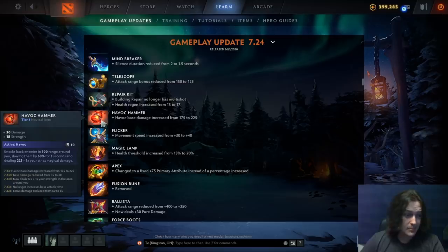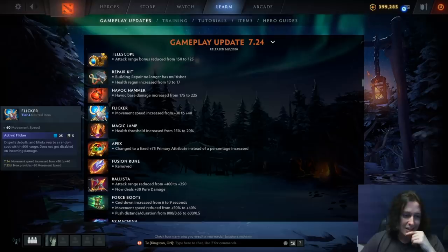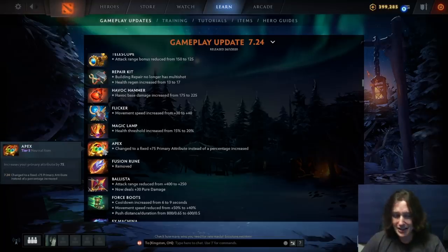Camera base damage increased a little bit — kind of a bad item, but we'll see if they keep buffing it. Flicker move speed has been increased — I think this item is really good, 40 move speed is an incredible amount. Magic Lamp health threshold is now 20% instead of 15%, but I still think it's a mediocre item since 300 health healing at the time you get tier four items isn't that great. Apex now gives plus 75 of your primary attribute instead of a percentage — thanks to that morphling with a thousand damage. Fusion Rune straight up removed — you'd kill the right enemy, pop it, and the game's just over, which felt kind of lame, especially now that tier fives are at 60 minutes instead of 70.